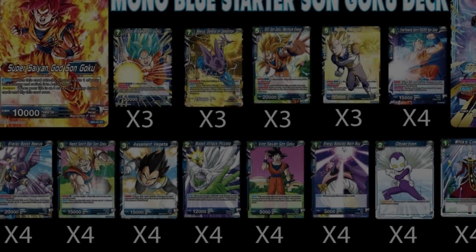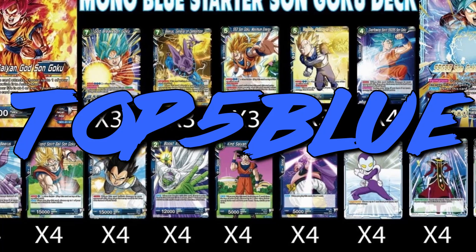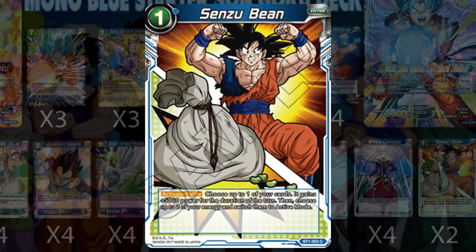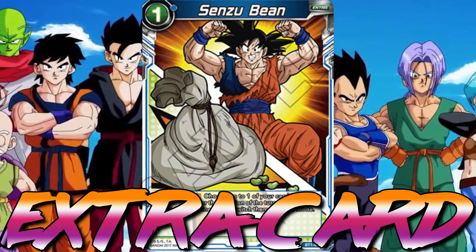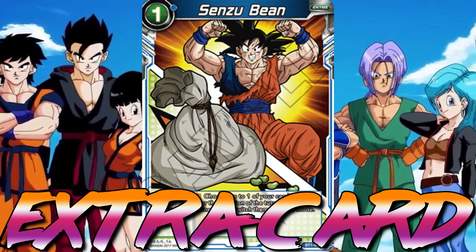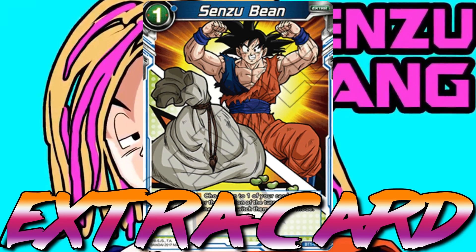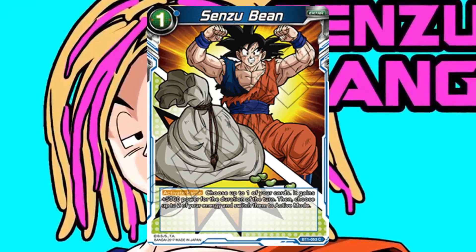I will start off with the top 5 blue cards in Dragon Ball Super. The best blue extra card in the game, and I am 100% sure everyone could agree, is Sensabine. Sensabine gives you a 5k power boost for the turn and restands two of your energies, which allows you to push for game or defend yourself for the entire turn.